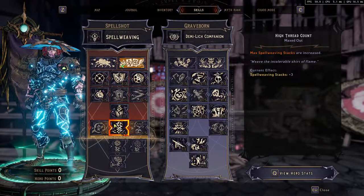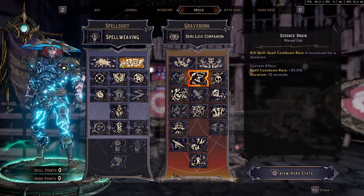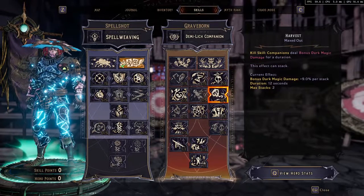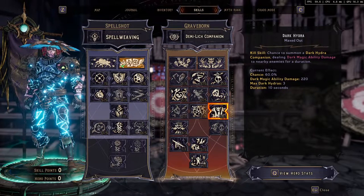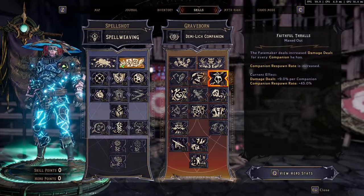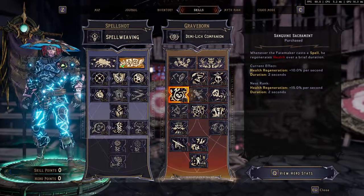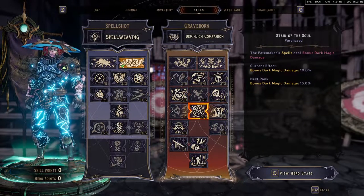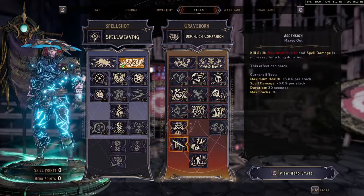And then 1 hypercrown to do more damage as well. For the Graveborn I will be using the cooldown and the dark magic as well — one dark magic. And then we will have the companion to boost up the damage for every single one we have, plus 9% each, and 3 here, so that's a total of 27. And then we will have a little bit of health regen for better survivability, and then the bonus dark magic damage as well.